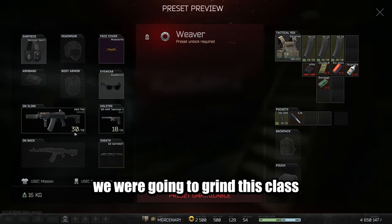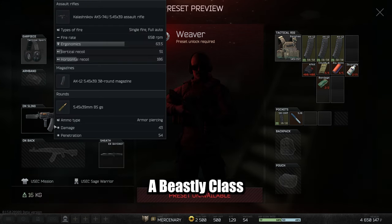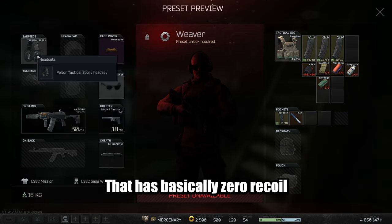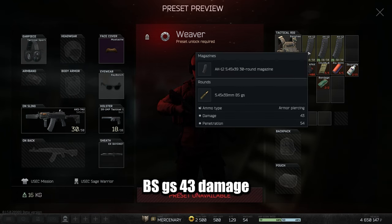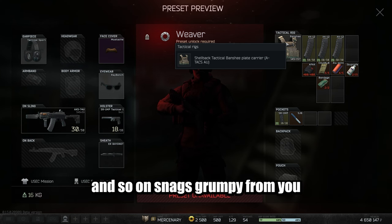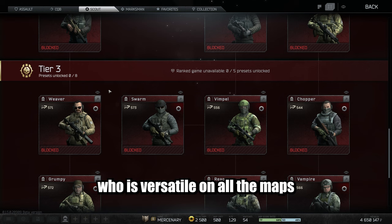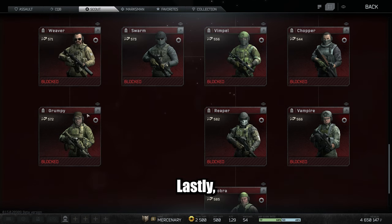On to what we've all been waiting for and why we are going to grind this tree to begin with — we have the Weaver, a beastly class that can compete with anything this patch. He has an AK-74U that has basically zero recoil, 30-round mags, BSGSammo, 43 damage and 54 penetration. When you are solo queuing and someone snags Grumpy from you, your second option can be Weaver, who is versatile on all the maps and can compete against anything.